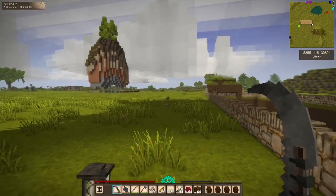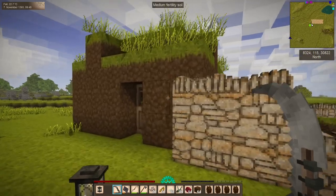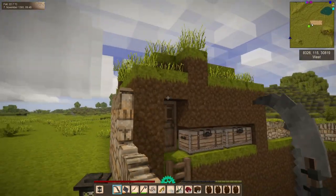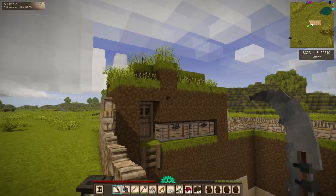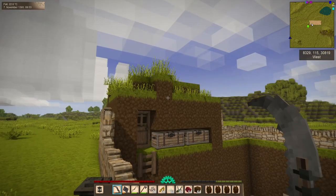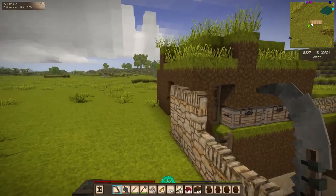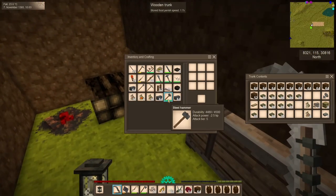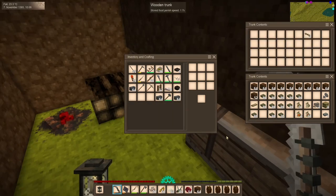And with no trouble along the way, we are here at our beautiful, gorgeous, and amazing dirt hut. Let's take one last long look at it before we help it wander off into that sunset. I'm going to go ahead and unload my inventory in here somewhere. We have seeds here already. Cool. And then I'll bring you all back when we are ready to start work.